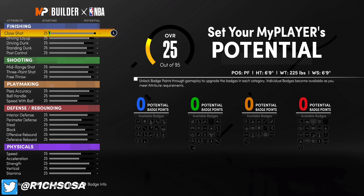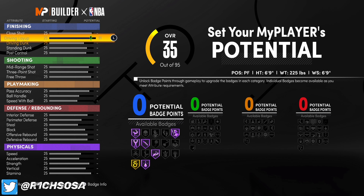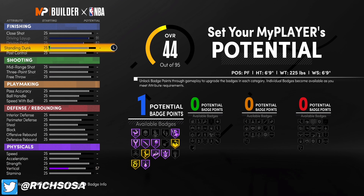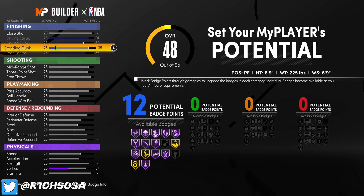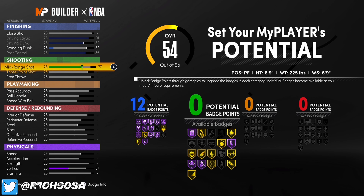You need to do these stats exactly as I do, or else you risk changing the build name. There is no reason to change any of these stats because this is the best version possible. Starting off with finishing: go ahead and put your driving layup to 91 and your driving dunk to 82. From there, hit your post control with an 86 and bring your standing dunk up to exactly 32. That's going to give you 12 finishing badges.